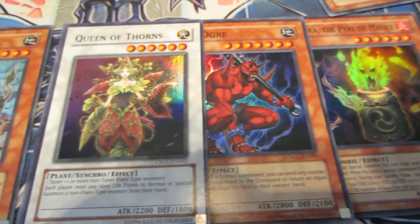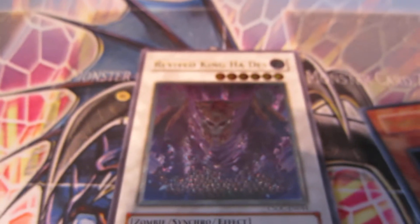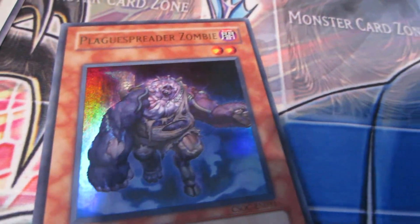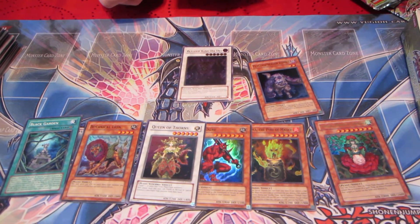Now I'll build a deck and I'll duel you with this. I got two synchros and a Titaniel. If I ever get that Black Garden and that Titaniel on the field — GG. Again, thank you for watching this pack opening of an ancient Crossroads of Chaos box. I'm Justin Bell. I'm Kyle. That's Matt over there. That model face. We'll see you guys later. Thank you.